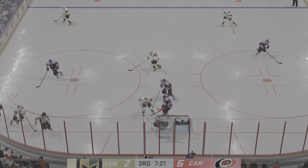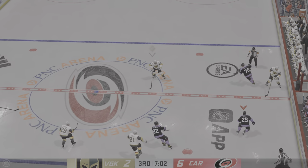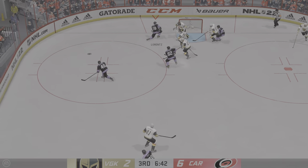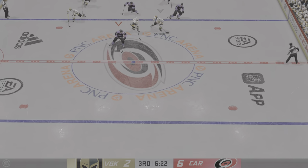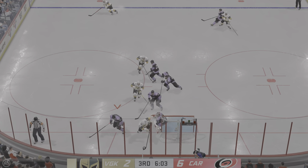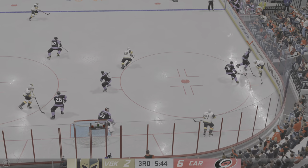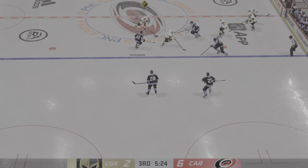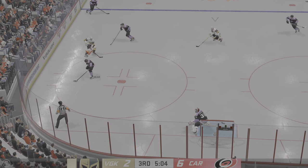Vegas plays it against the boards. And serves up a little too sweetly with that save. Stays with it. Can't connect! Taken along the wall by Marknick. And that one's broken up! All alone! And now it's grabbed by Howden. And a bad pass, and they'll be forced to start all over again outside the offensive end. Great reach with the poke check by Cole.